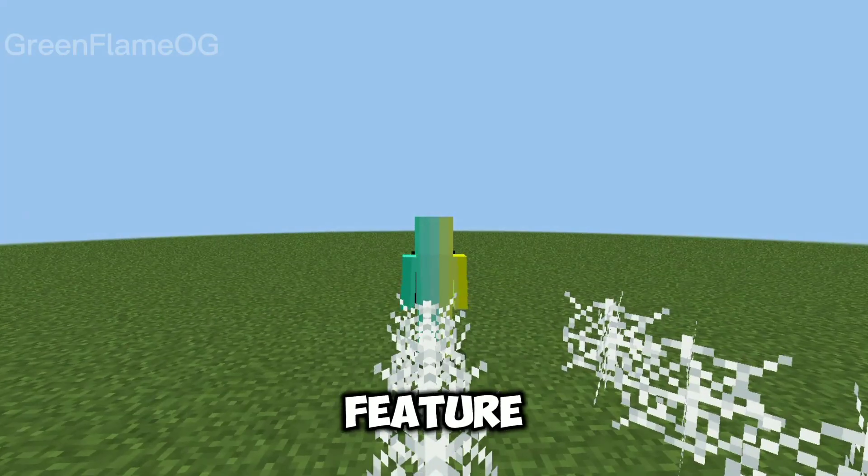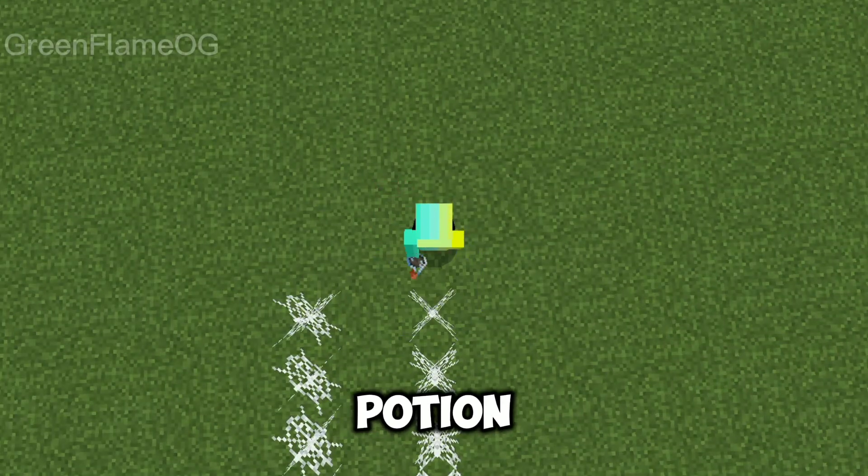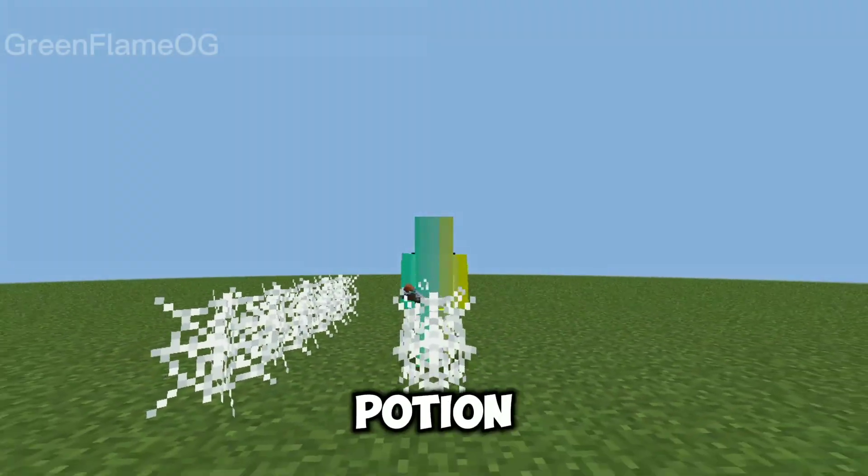The secret feature of this potion is that it actually has an effect on the player. If you have this potion effect while walking on cobweb, you can walk with more speed than you would without the potion effect.